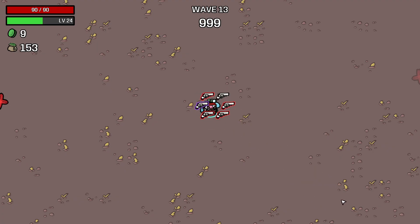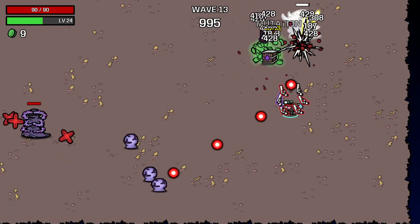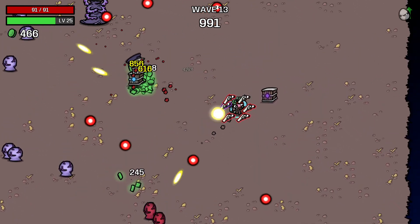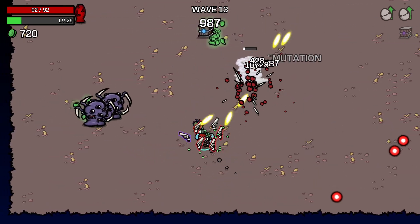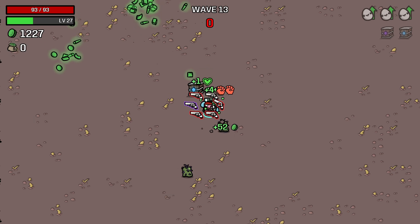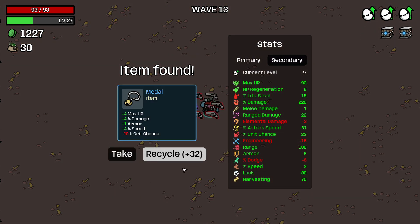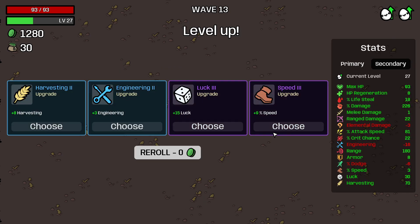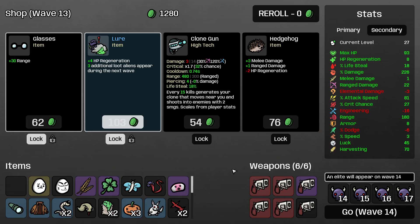Wave 13, okay. Yeah, we can dish on this boss first. I don't want the eggs to summon — let's see if we can get some extra money. That works, sweet. Yes, we will. Big attack speed! Take some more luck, more crit. We've been kind of getting rid of a lot of our attack speed, so I'm taking attack speed back.